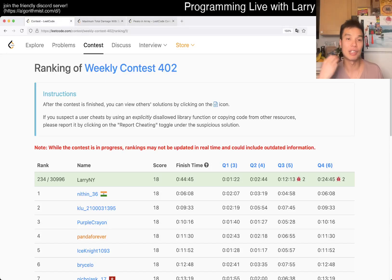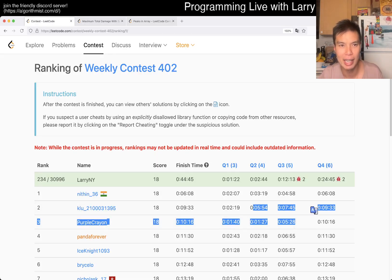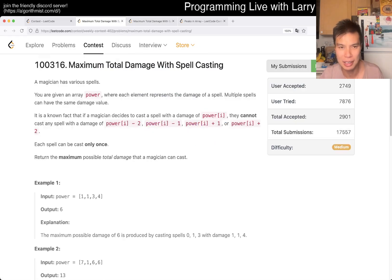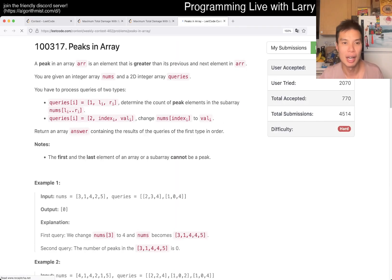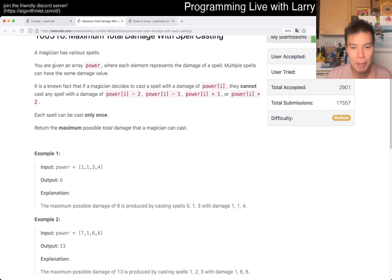Hey everybody, this is Larry. This is me going over Q3 of the weekly contest: 'Maximum Total Damage with Spell Casting.' Hit the like button, hit the subscribe button, join me on Discord. This one is a little bit funky. I did it in about seven minutes with the first submit but then got it wrong, so it's definitely a tricky problem.